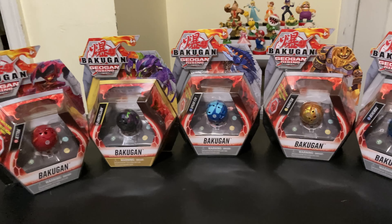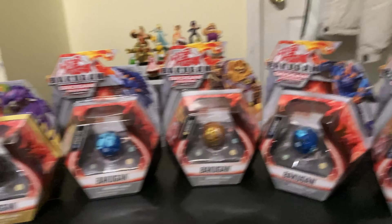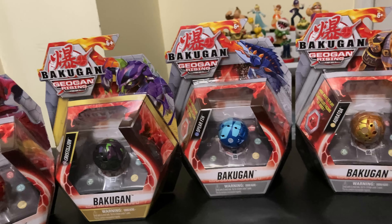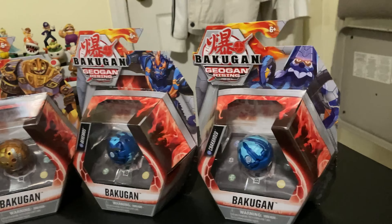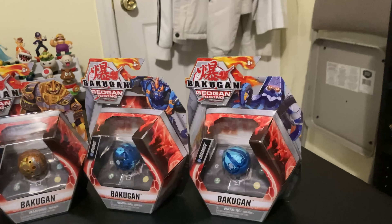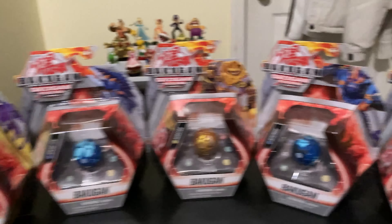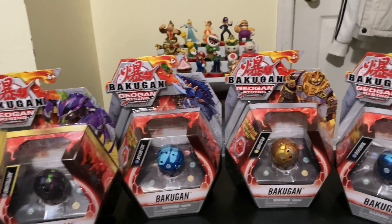Hey everyone, Leo here, back with the Zerbakugun Geogun Rising unboxing. Today we have — well, who don't we have? We have Jetra, Elemental Crystallian, Spearfin, Aratoa, Aquos, Behemoths, and Krakenoid. I found them all in one big foul soup. That's a way to celebrate the holidays — a big end of the year unboxing. I was gonna split into two videos, but I think I can do one.